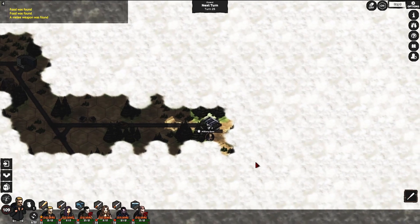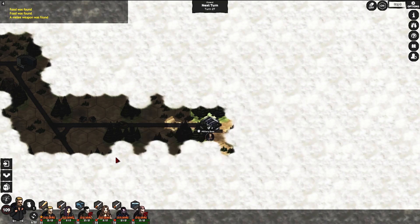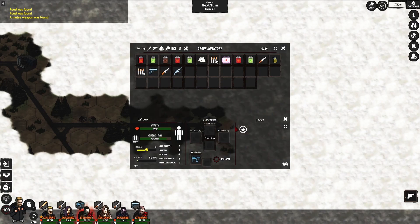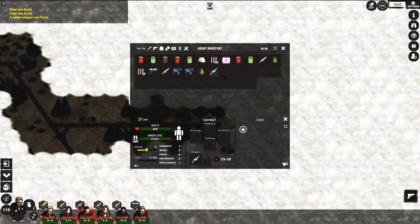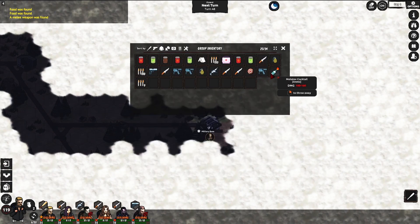I'm skipping some turns here for now. I'd like to find something like a katana — oh, another firearm, an assault rifle, that's even more powerful. Another couple of weapons here too. Well, it's a military base after all. It's already night time and we found a proximity mine and another submachine gun — we'll probably disassemble those.